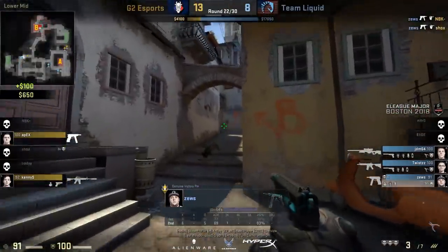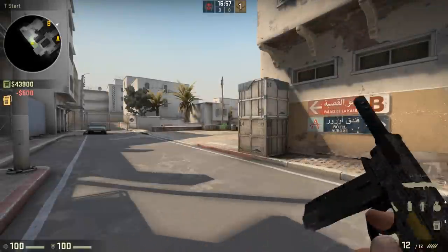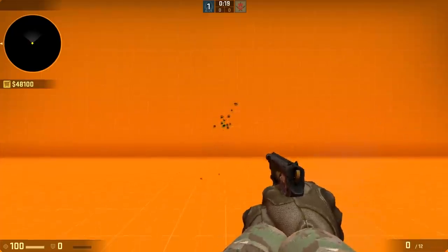Anyway, before you downvote this video, I gotta teach you how to use the CZ. The CZ costs $500 and is interchangeable with the Five-SeveN and the Tec-9. When doing a precision test, the CZ is worse than every other pistol when it comes to first shot accuracy. It also has the least reliable recoil pattern.